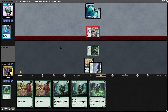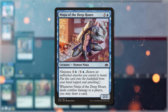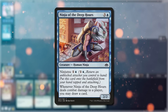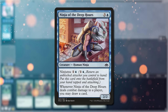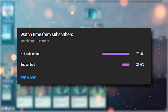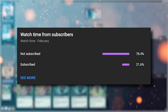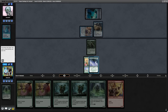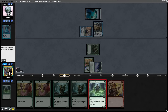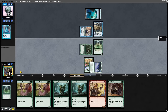The opponent, identifying we're mana screwed, ninjitsus their Ninja of the Deep Hours into play to not only draw a card but to put a lot of pressure on us. This is the key card in their deck as it allows them to keep the cards flowing — in Pauper there isn't much card advantage. The opponent replays the fairy and drew a card, and we cast our Llanowar Visionary to try and find another land, but after only drawing a Jewel Thief you can see where this game is going.